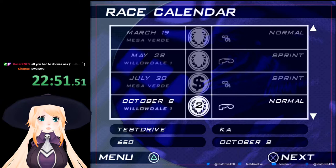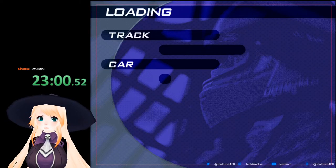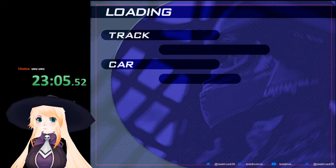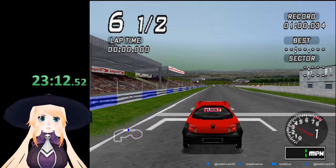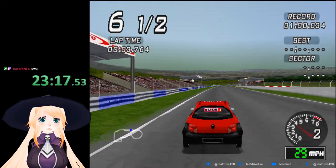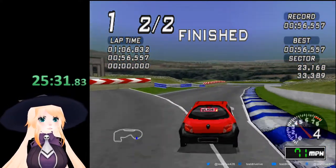So let's do our last event - I believe this is the last event. We have two laps this time and we are driving the Ka again over two laps, which is interesting. Let's qualify - I wonder if I'll qualify better in the Ka because it's slower. Also I like how there's one race in the Fiesta but all three other races are in the Ka - I'm curious about that.